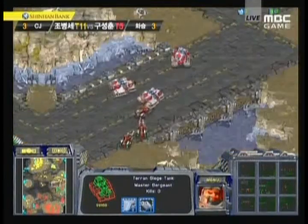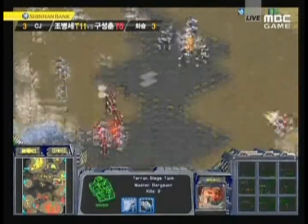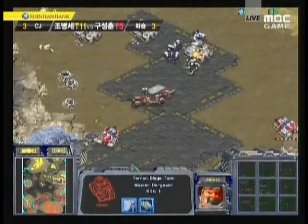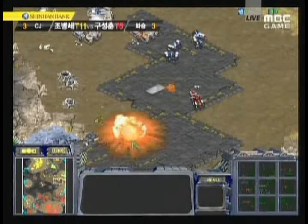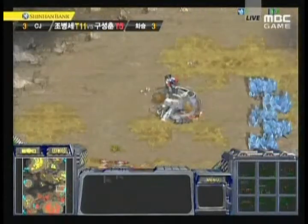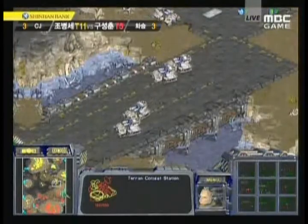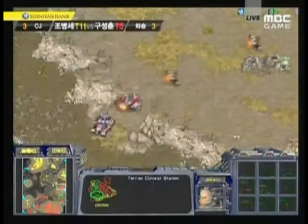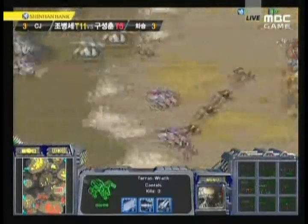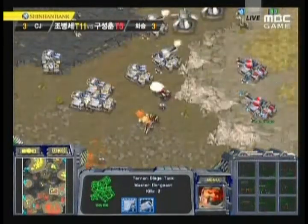Sky High is losing tanks and being forced to repair them. Finally, goliaths are walking out and scans are going off, so he'll be able to take care of those wraiths — engaging with his own forces. Hya has quite a large number of tanks moving in at close range with vultures alongside. Sky High has SCVs to help repair his tanks, but mines are being laid down everywhere. One of those tanks goes down but overall Sky High manages to hold, reinforcing with more tanks. It's not clear if Sky High has spotted this new three o'clock base.